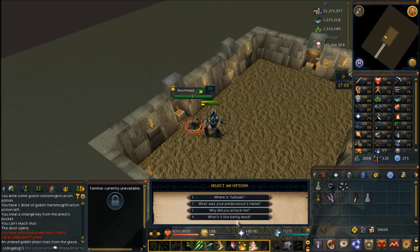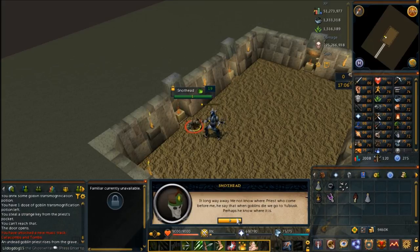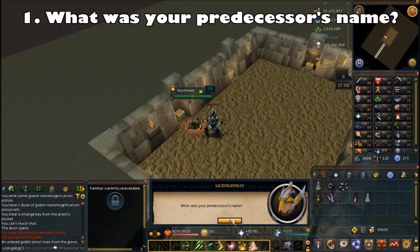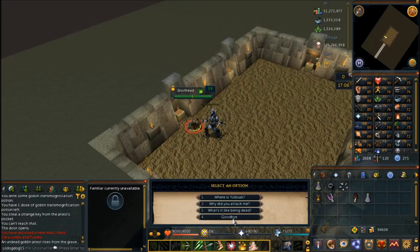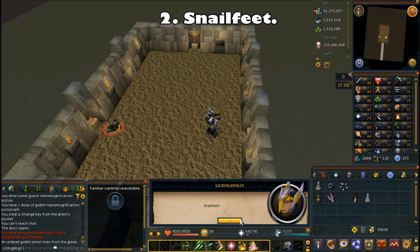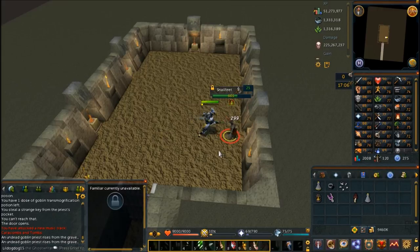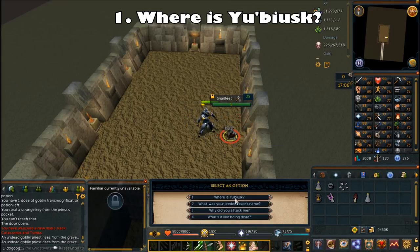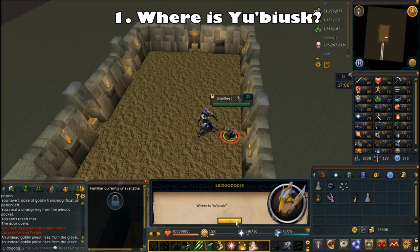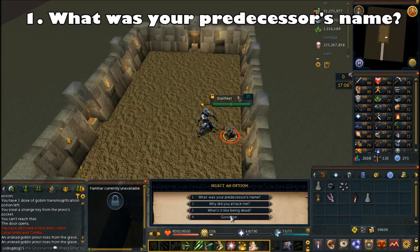The first one you fight is Snothead. Once you defeat Snothead, ask the first question: where is Yubiasque? Follow that up with: what was your predecessor's name? Now click the southeastern fire and choose the second chat option: Snailfeet. You'll have to fight Snailfeet too. Once you defeat Snailfeet, choose the first chat option: where is Yubiasque? Follow that up with: what was your predecessor's name? It's going to be the same questions for the next two.